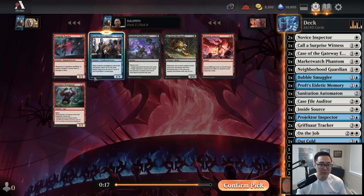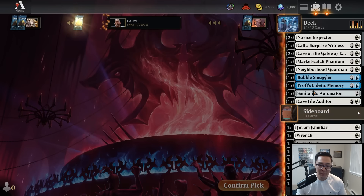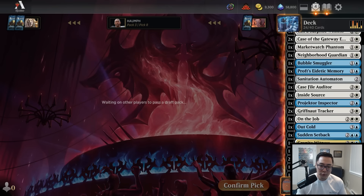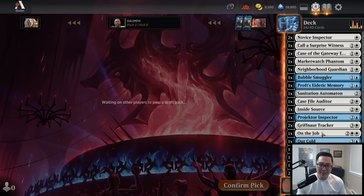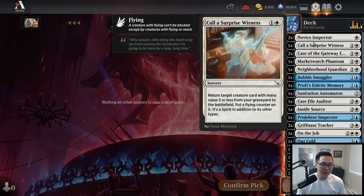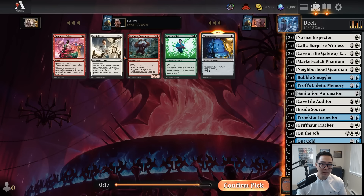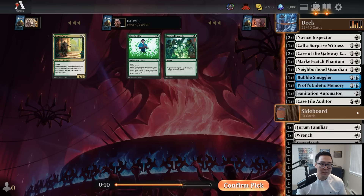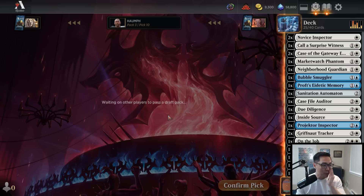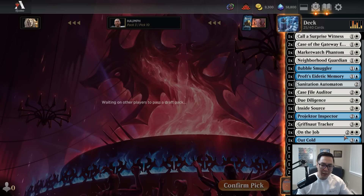Nothing exciting out of this pack — we're currently on 23 playables, so beggars can't be choosers. Do I want Due Diligence over Thinking Cap because of the Case File Auditor? I think they're close, so let's take Due Diligence. A late Sumala Sentry — I wonder if the green-white player just gets both. We're a little heavy on fours, and a Museum Nightwatch tabled — really happy about that, it's an awesome creature.